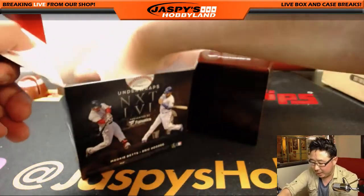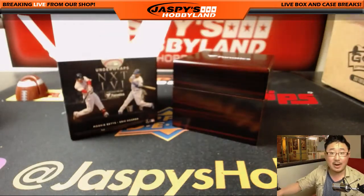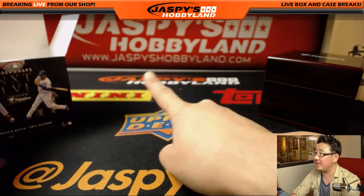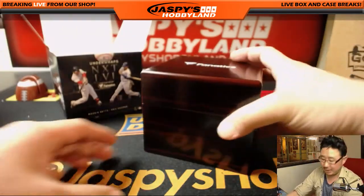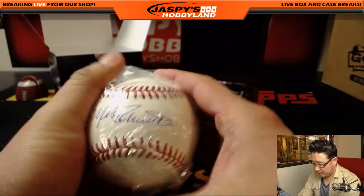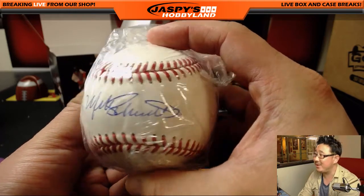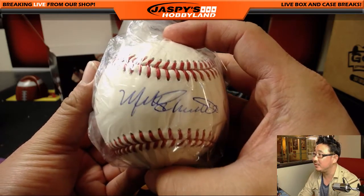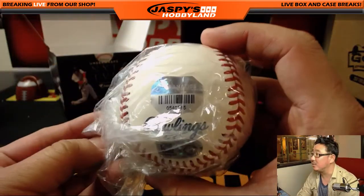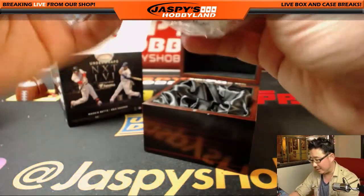All right, last one. Good luck. And another three baseballs in the store right now — JazpiesHobbyLand.com — and a chance to win a March Madness promo spot. Brand new promo, all the details are right there. JazpiesHobbyLand.com, check it out. Next one. I think we've seen this one before. Does everyone remember this one? I think you can make out the name right here too. All these also have the Fanatic sticker as well — there's a Fanatic sticker and then the MLB.com slash authentication sticker.